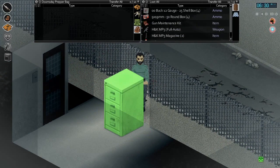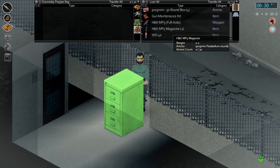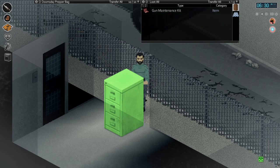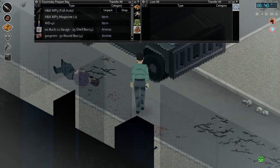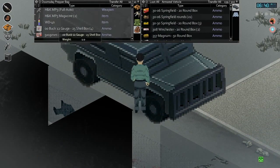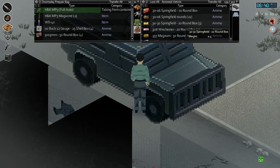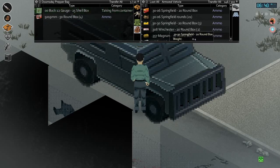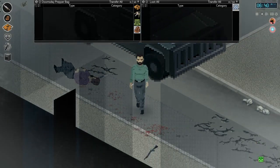Let's just put those on the ground. We will take the rest of the stuff. Then we'll just pick up and move this filing cabinet and get in there. Got a maintenance kit left. Remind me again why I took the doomsday prepper bag? I don't know. It's 100% reduction, but so is the pack dog — I don't know what I was thinking. He wanted to change it up, I guess.